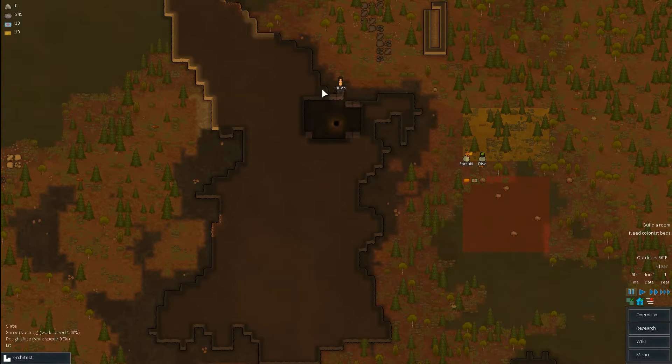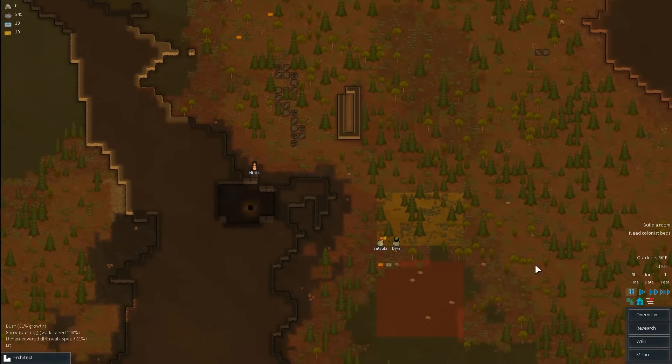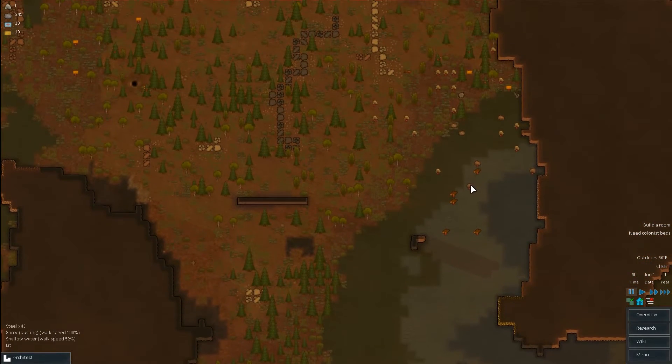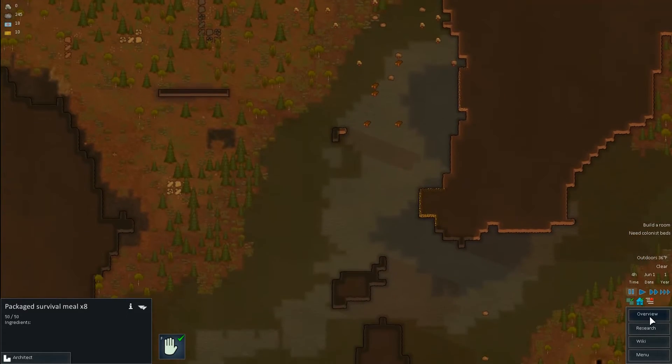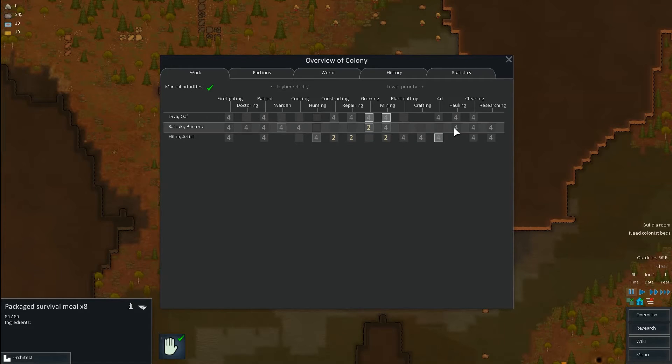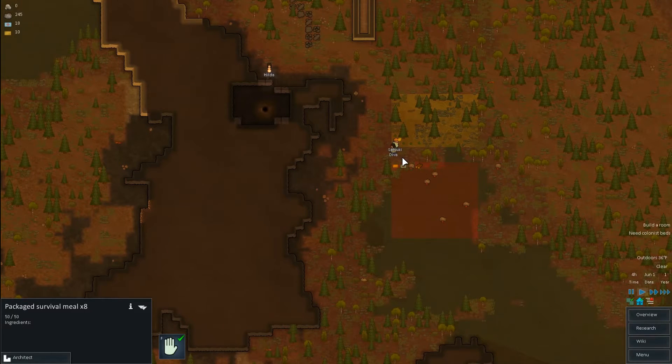We have these two working on the food. We have Hilda here working on the mines — she's the only one who's not hauling. I'm going to get these guys to prioritize hauling right now, because we do want to get some of this metal up here. I'm going to say prioritize hauling over growing, and that should get at least one of them. Yeah, she's hauling — Diva's hauling, she's growing, and Hilda is mining. Sweet, so we have that going.